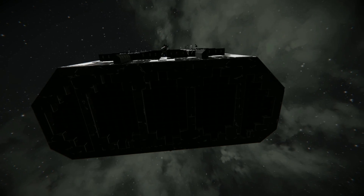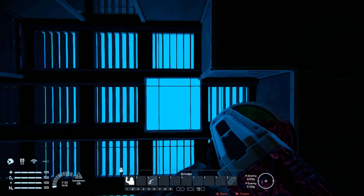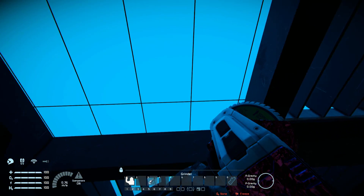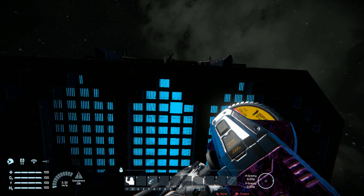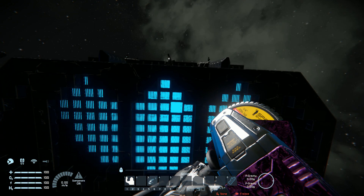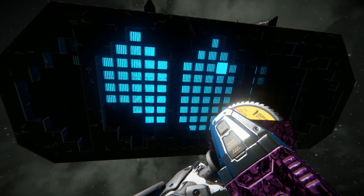Coming around the back, we've got some fake thrusters, which are basically displays with a blue screen. If I zoom straight in, you'll be able to see they're sitting there — it's a blue LCD screen going all around, giving it the effect of having thrusters. If you wanted to, you could use modular thrusters which do give off the same type of light. But it still works nonetheless for a vanilla build.